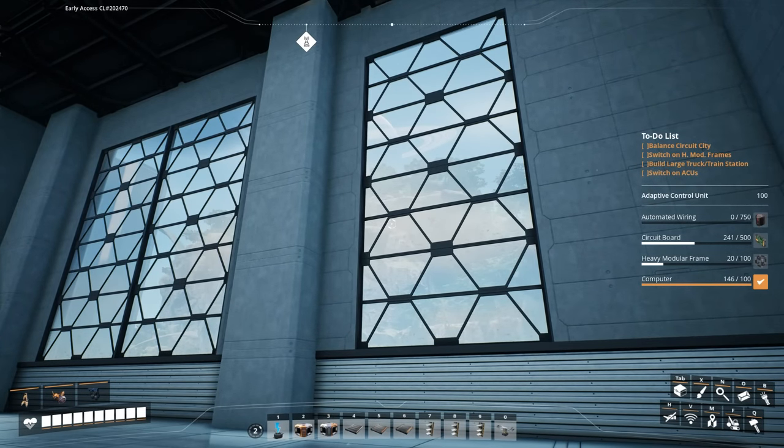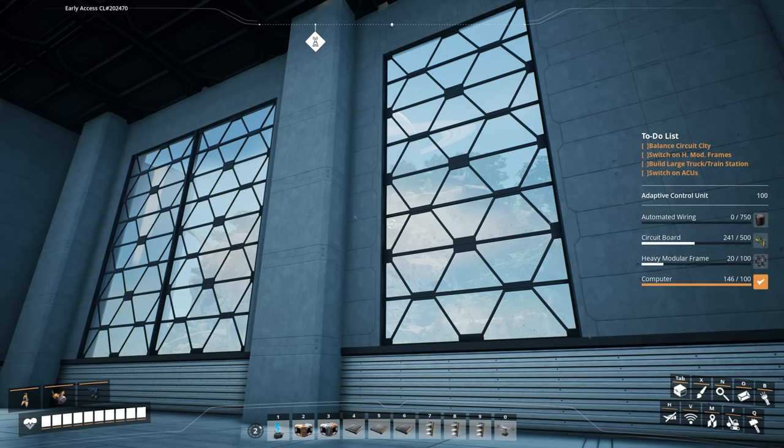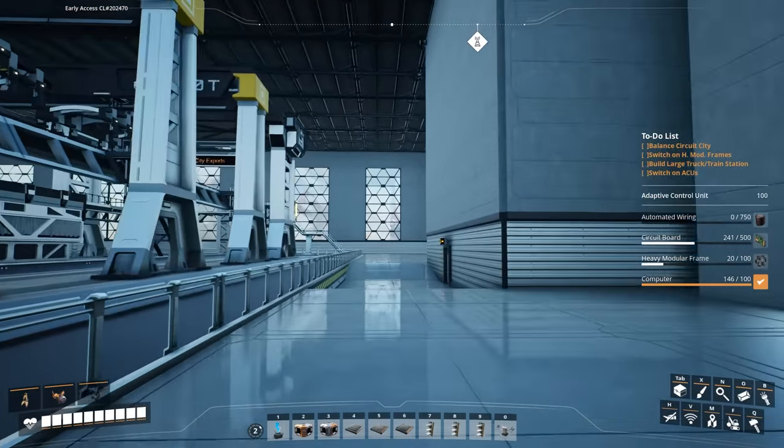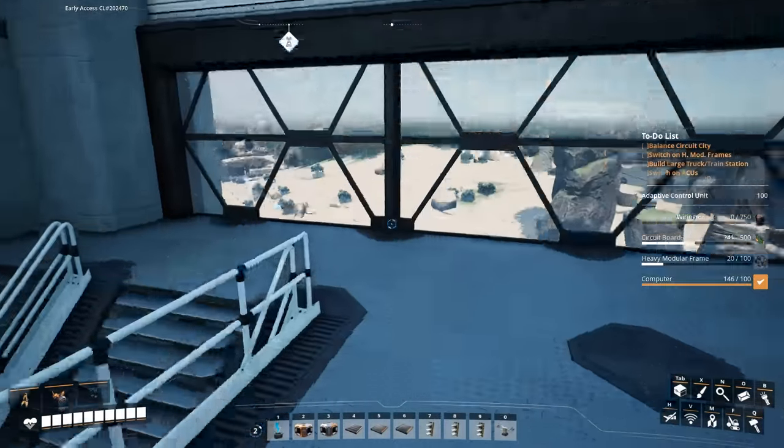The first thing is going to be to balance Circuit City. It's running at a deficit — we're actually short on the raw materials to even power on all of the machines we have. It's not the biggest factory, really, and it still can't even run everything just yet. I've got a lot of work to do.